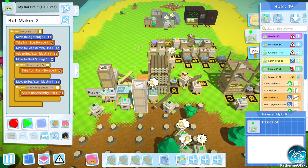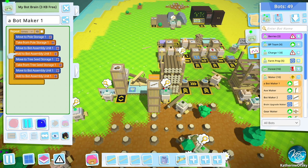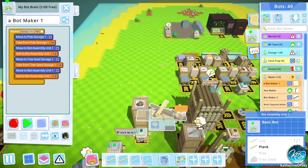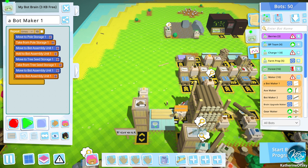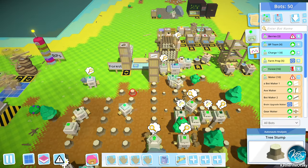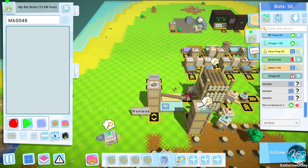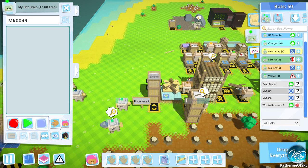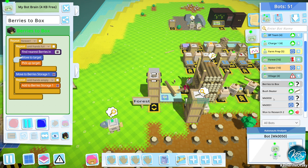What about bot maker two? Stop, drop. I'm going to have to just cancel both of them. I'm on the go so I can't do programs apparently. Drop. I'm just going to finish this bot — somehow it got messed up there, maybe when I restarted the original bot. Go. And then bot maker two — go. So that should give us more. But we need to get these guys organized. Let's make you a bush beater — go. And you, I want you to gather berries. So berries to box, link, go. And then we want another berries to box.